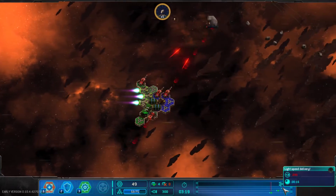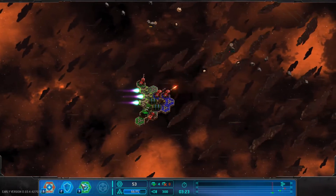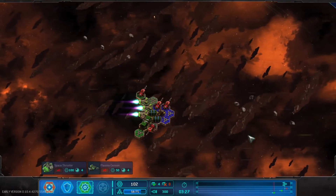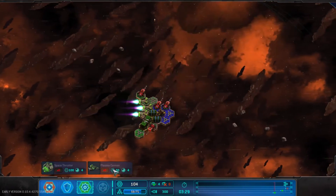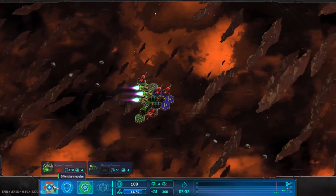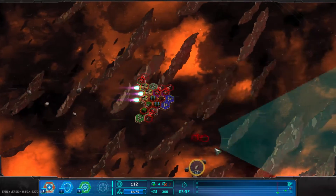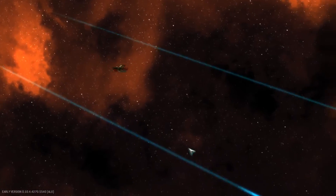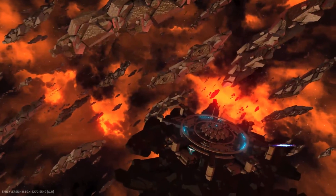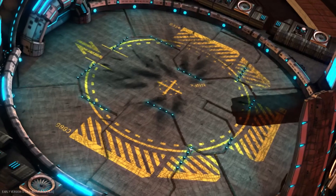We're trying to beat the light speed time. Looks like we're starting to do it. If we had more thrusters, we could possibly do it. But we may not have enough resources. I can't build another one. So if I had one more thruster, there's a good chance I would have gotten the best rating for that mission.